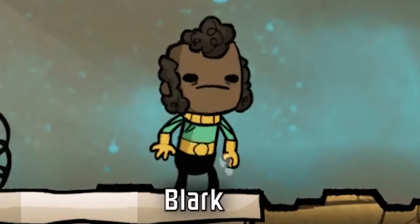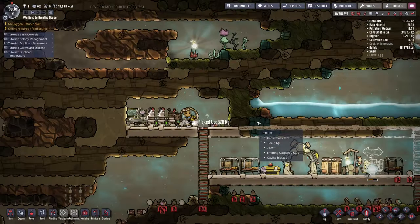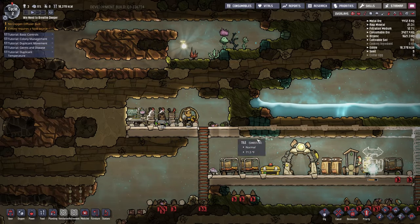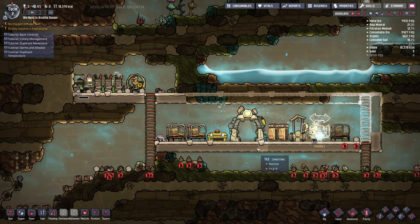Welcome Bart, Bjork, and Blark — that's our 'we need to breathe deeper' crew. I'm going to make the base like this big so it's easy to fill up. I'm expanding out to the left side, keeping all of our power and research over here. This is actually not going to be part of the base — this will all be closed in more, so it requires less water to fill these rooms up.